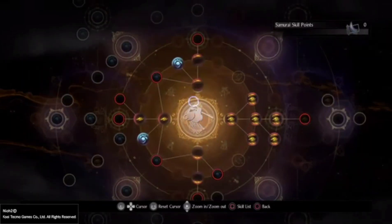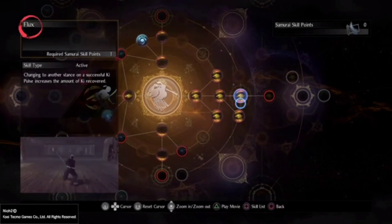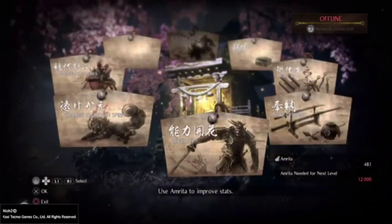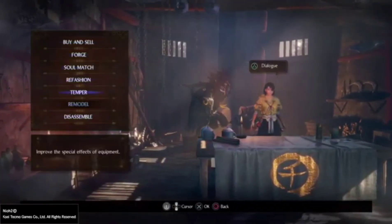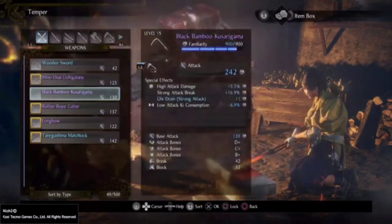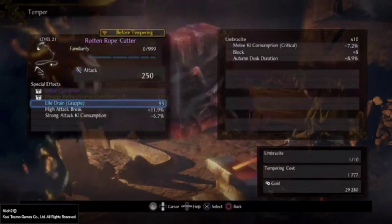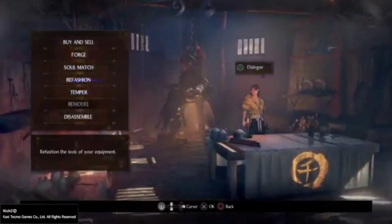Those are the main skills I feel are probably essential — ki pulse and final blow are things you get early on. Last but not least, I'll briefly touch on the forge. The blacksmith is just unbelievable, there is so much going on. The biggest thing for me has been tempering. You can roll and change a stat — for example, I could swap out melee ki consumption critical for something else at the cost of an umbral sight and some gold.